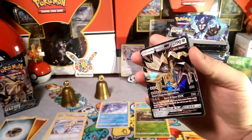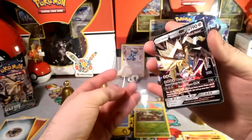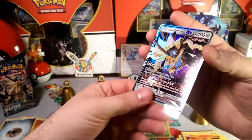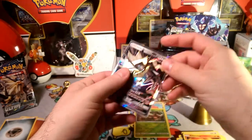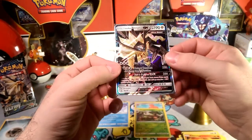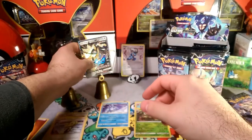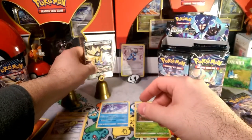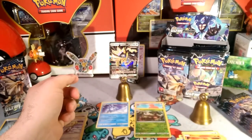Lickitung, Chimchar with the Flare, Passimian Power Huddle, Marill, Manaphy with the Deep Currents, Lilly — another reverse rare, and this one's a Torterra with Giga Drain. Oh man, something super shiny back here — let's see what it is. The super shiny is Dusk Mane Necrozma! I actually think I like the regular art of this a little better than the full art version. Really cool card. Now I have a full art version and a regular version — that is a pretty card.